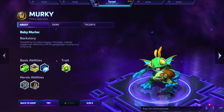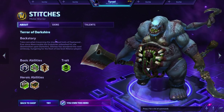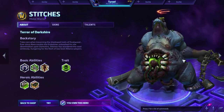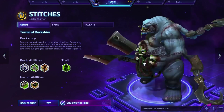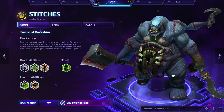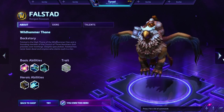There's also Stitches — yes, Stitches gets awesomely stunned too. You can see the inside and it's pretty disgusting. Then there's also Falstad, and Brightwing has a similar interesting effect as well.